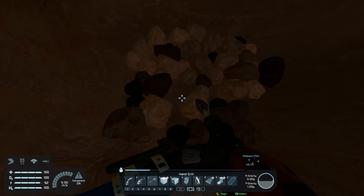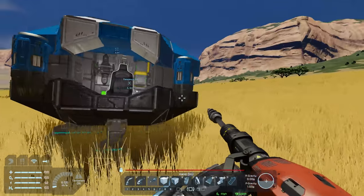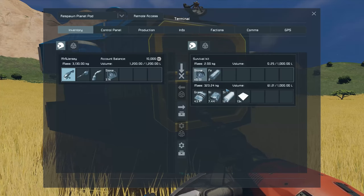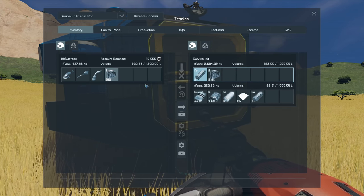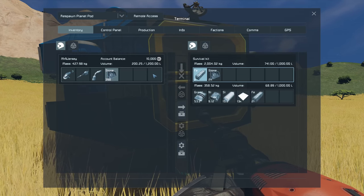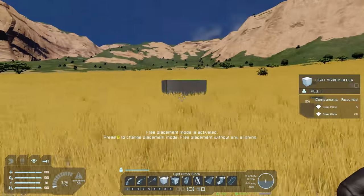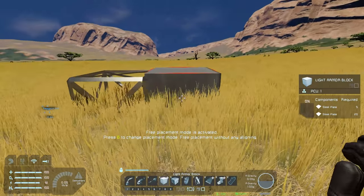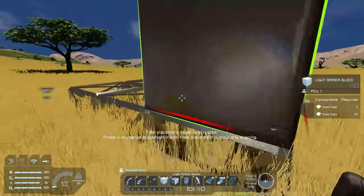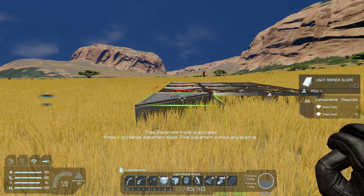Actually I can just come grab all those resources — nice and easy. It's quite nice to go mine a bit and then run back and forth. Ideally we'll get a ship to mine for us which will be much quicker. But we're at the beginning of survival so we have to do things slowly. We've got a couple of steel plates now so I'm going to start building a little platform — let's join those together and we have a little base.